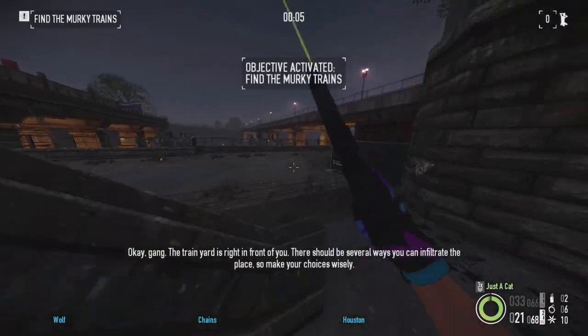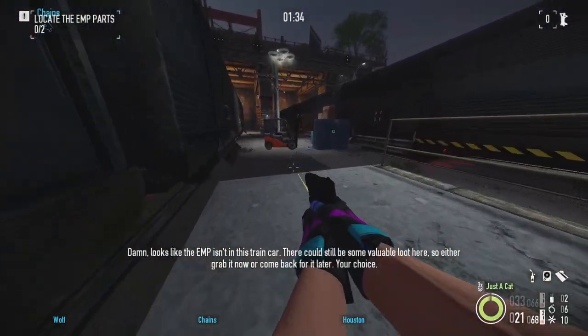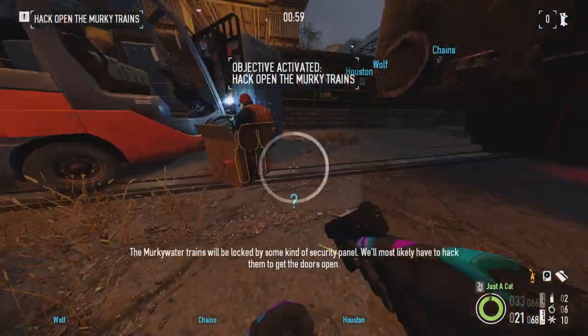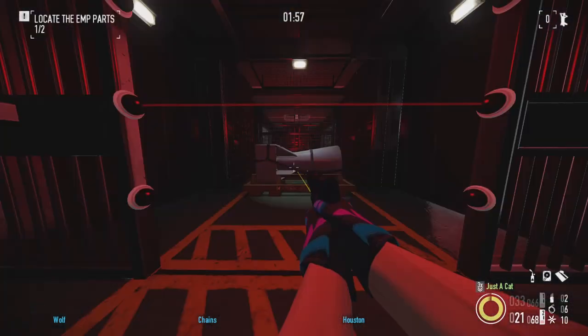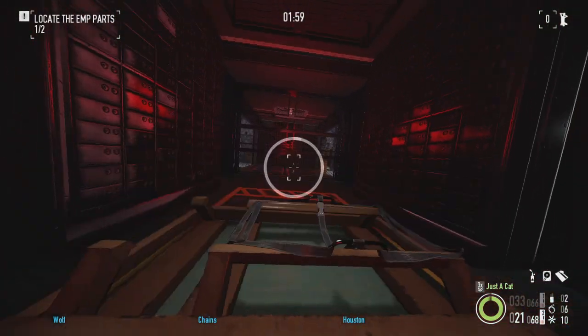Murky Station. You gotta love a good stealth-only heist. It introduces nifty drone cameras and has plenty of different wagon and key item spawn locations. Apart from the additional loot which can be a hassle to carry, this one's a joy to replay and is definitely one of the better stealth missions on this list. A tier.